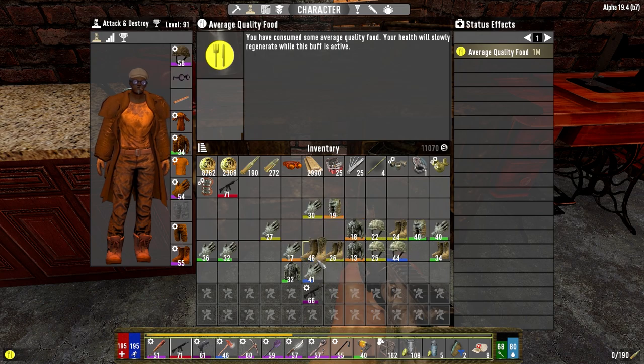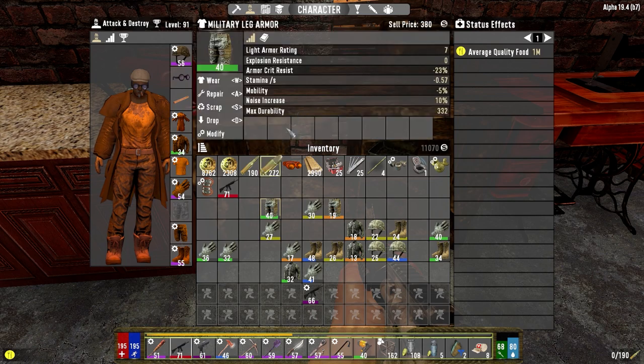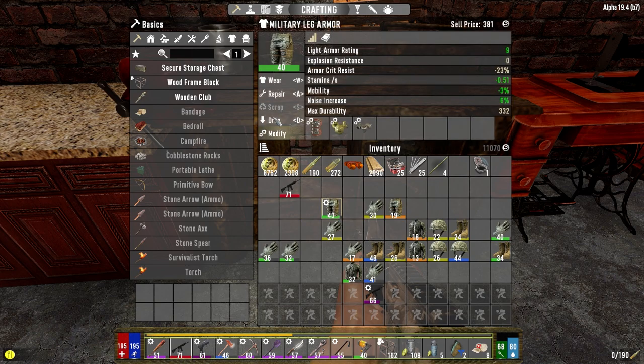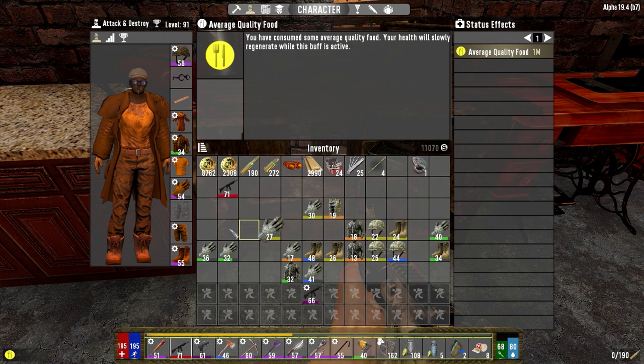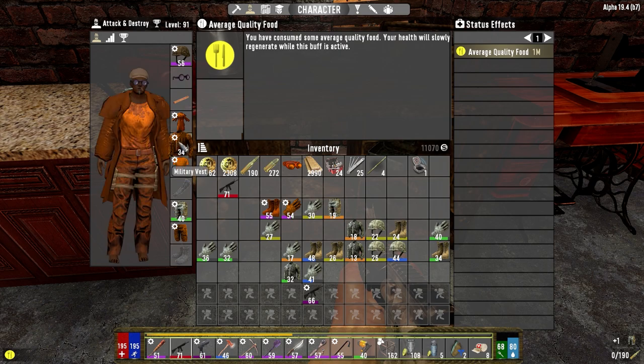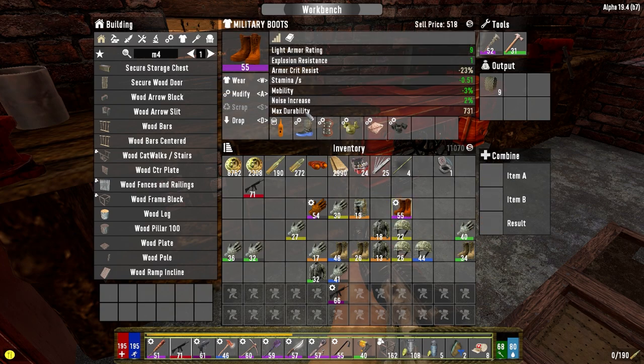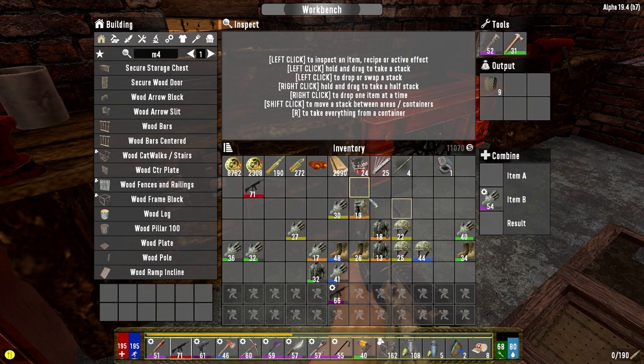Well, I guess that means we'd have to find better stuff. We might as well make some repairs while we're here. Let's repair the boots — we have some cheap-ass boots. 24 is the best, sure. Those back on. 54 gloves — 17, perfect. Got some stuff repaired.